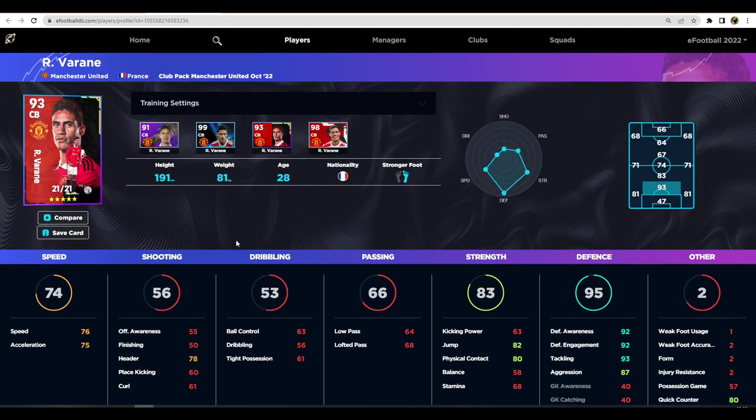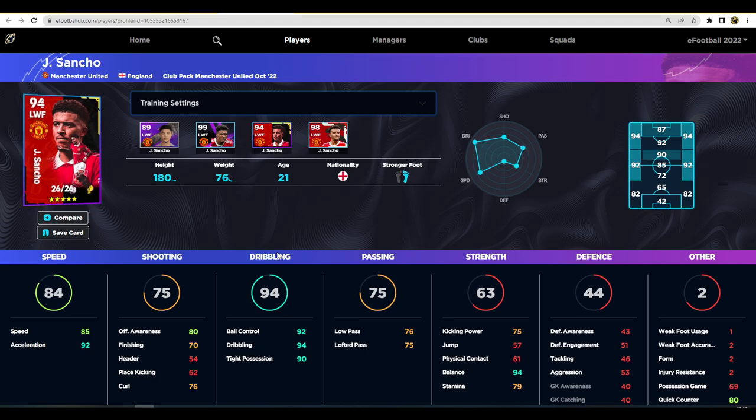Next up we have Varane, and this is an extraordinary card. When you look at his defensive awareness, engagement, acceleration, and speed there's no real need to touch up his pace stats. I would focus every last point into his defensive awareness to get it as high as possible, get his aggression and tackling up as well. He could be an in-game centre back. He's at D form at the moment but that will surely change.